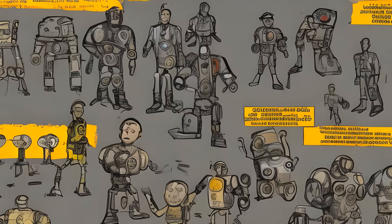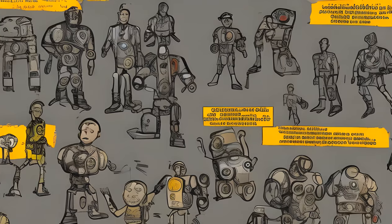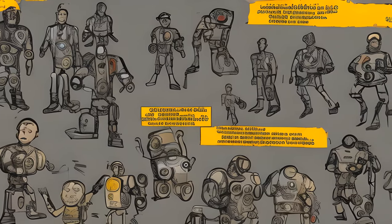Mr. Handy showroom key — W05_MQ_003P_Muscle_HandyRoomKey. Mr. Handy showroom at Duncan and Duncan Robotics, Strength in Numbers.